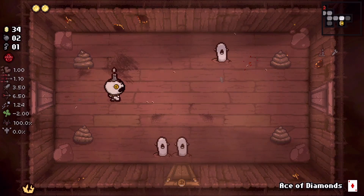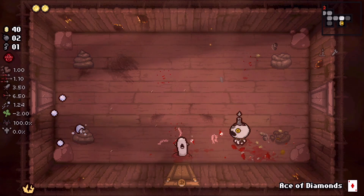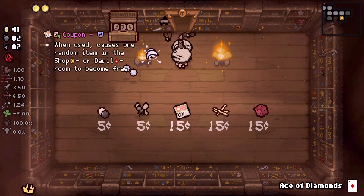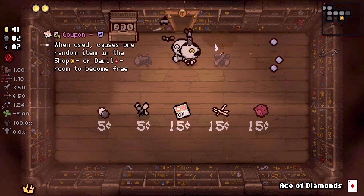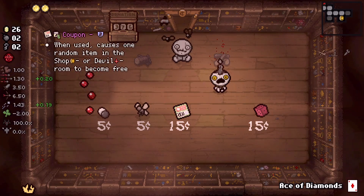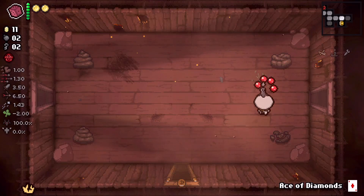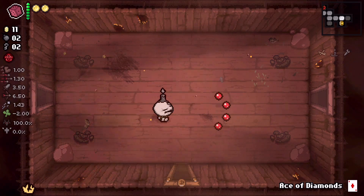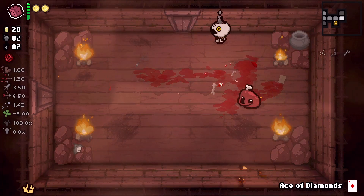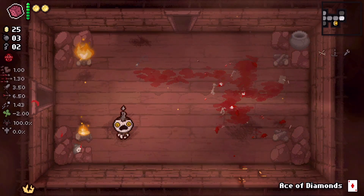I'm also interested in saving the Ace of Diamonds possibly for a floor that has a sacrifice room. Toothpicks is a Tears up, which we definitely need — also like the D6. All right, got the dime and then a nickel, wow. Big drops here, big drops.